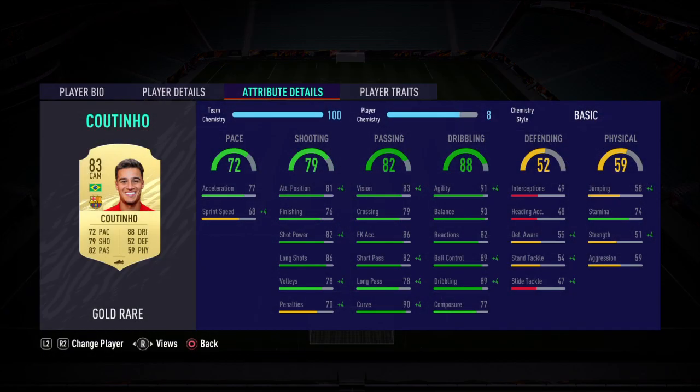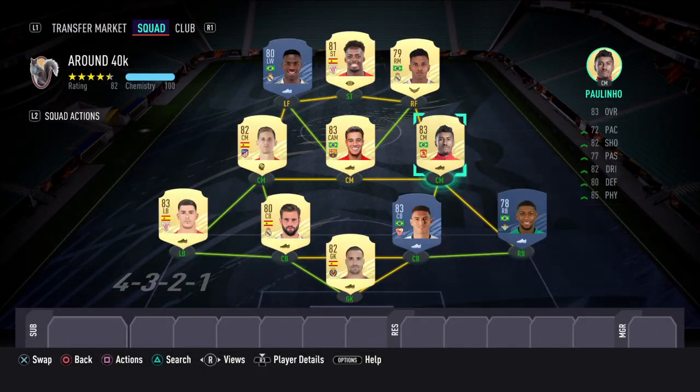This guy Coutinho — look at this card. He's only 72 pace but the dribbling on this card is insane. You can turn, you can move away from defenders using skill moves. This really is a solid card and an excellent player in the CAM position. He can hold the ball up, wait for players to run in behind, and feed an excellent pass. Physical is not that good but the passing and dribbling really make this card worth having.